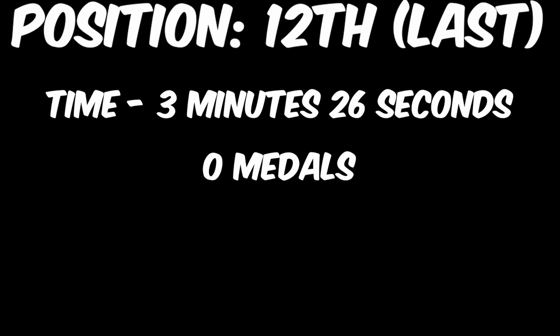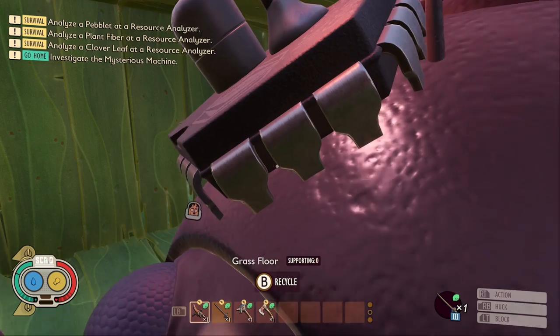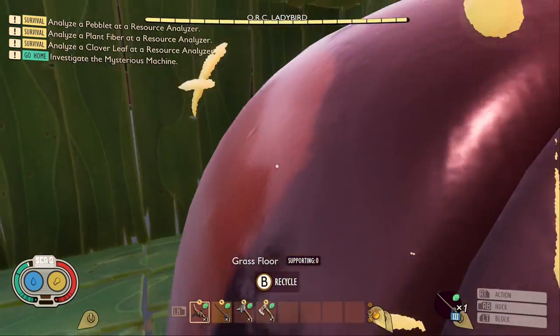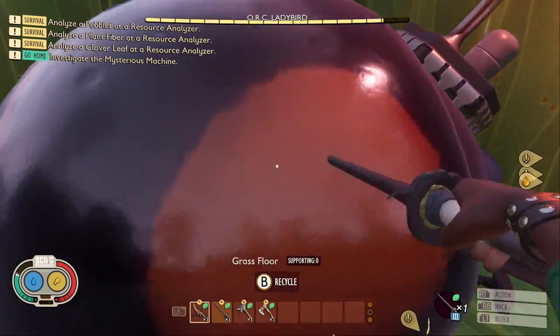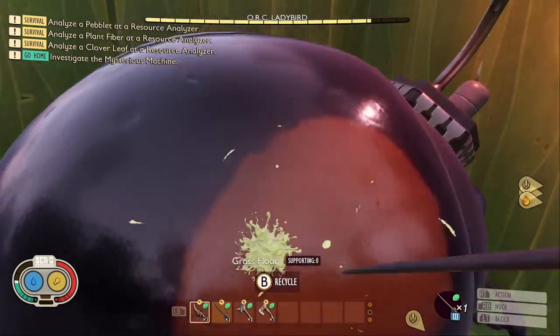In 12th, by a full minute, with a time of 3 minutes and 26 seconds, we have — say it with me — the Tiger Mosquito Rapier. This weapon is the worst weapon of every element in the game. It got 0 medals yet again, and is still the worst weapon in the game.